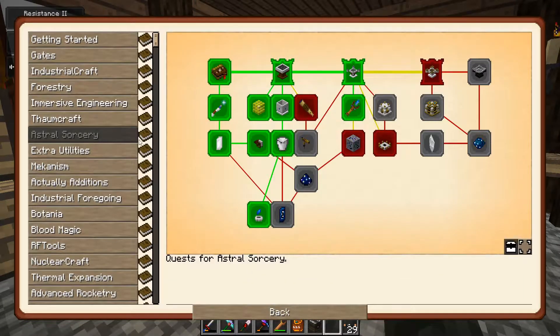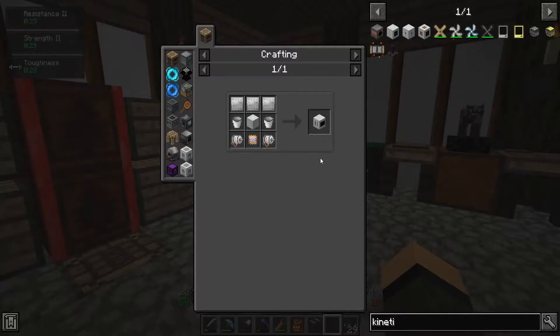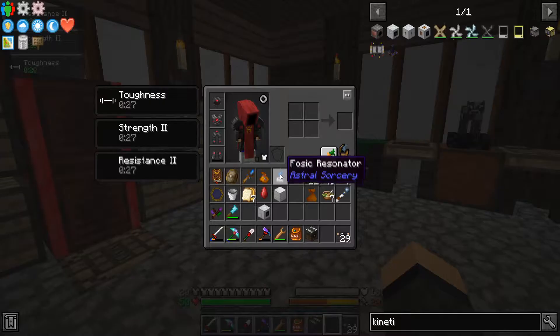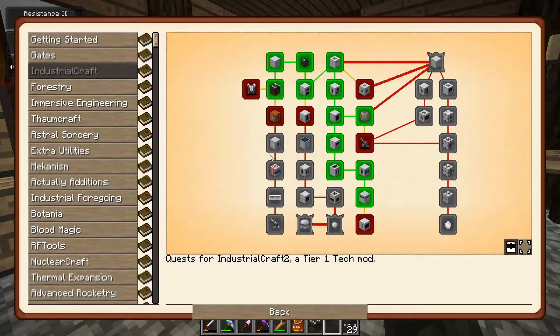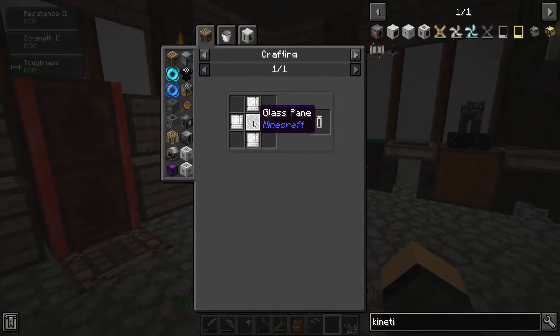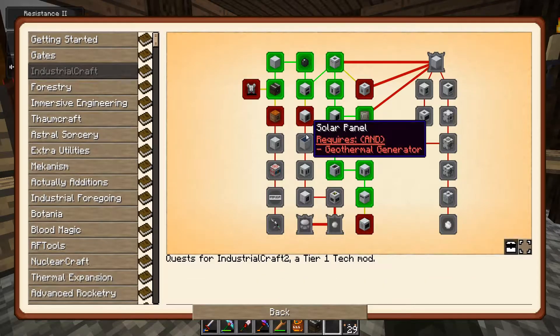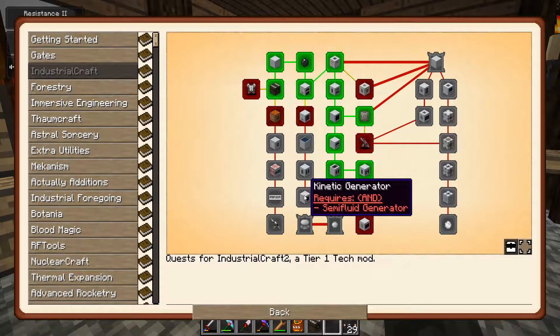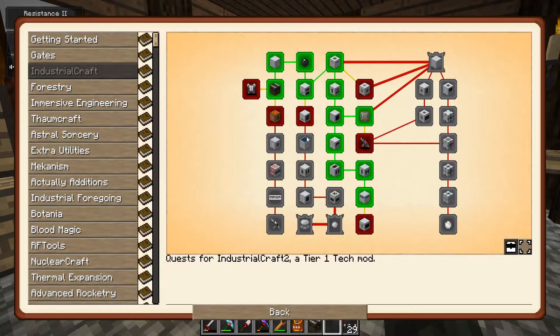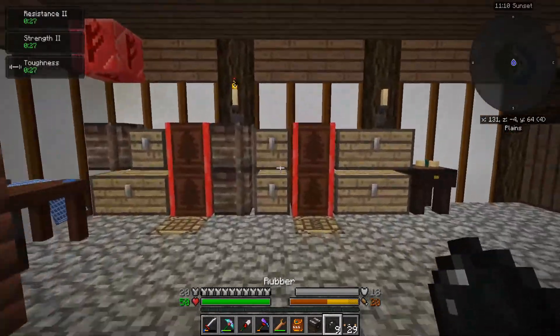I don't want to bother putting down my generator until I know what side the rotor is going to come out. But hey, we're doing good on rubber. Let's go ahead and look at our IC2 quests. Ore Washing Plant - that's something I'm thinking about maybe getting into actually. How bad are you? Two motors, a circuit, two buckets, a basic casing, and an iron - that's not terrible. Geothermal Generator - it's an upgraded generator, two Universal Fluid Cells, glass and iron item casings.